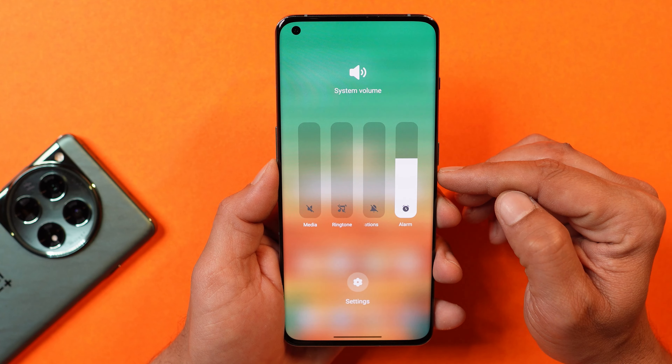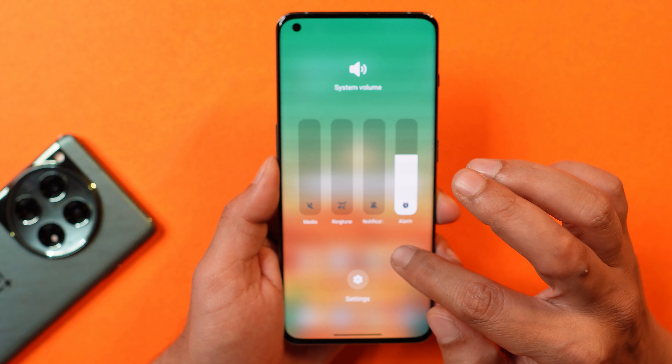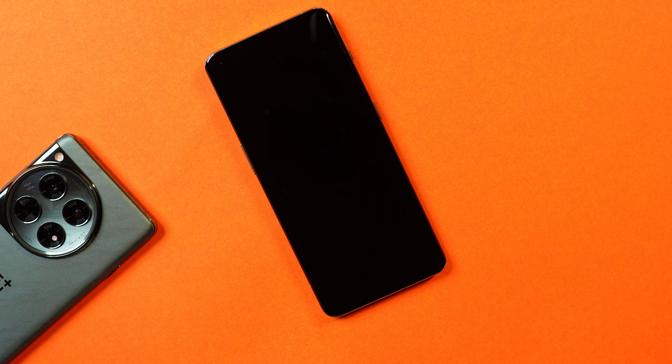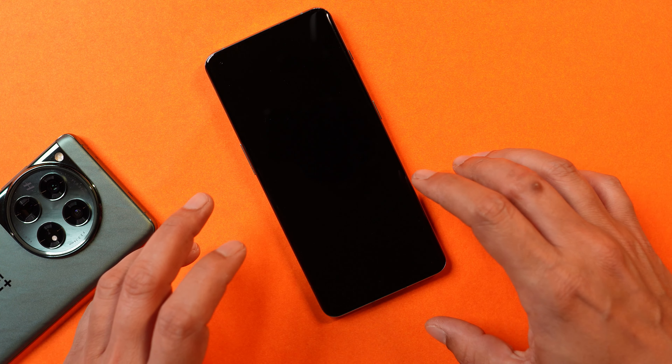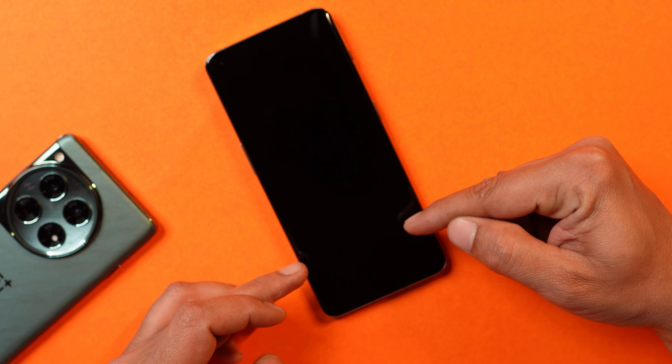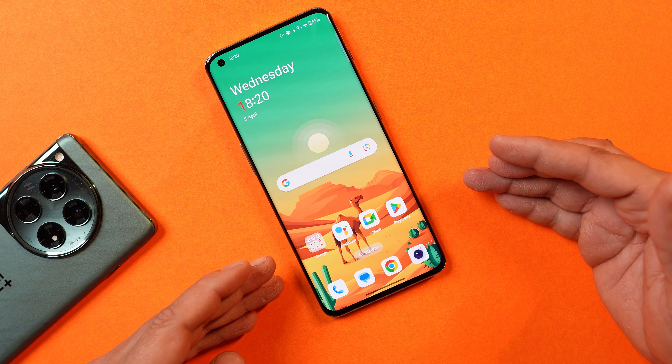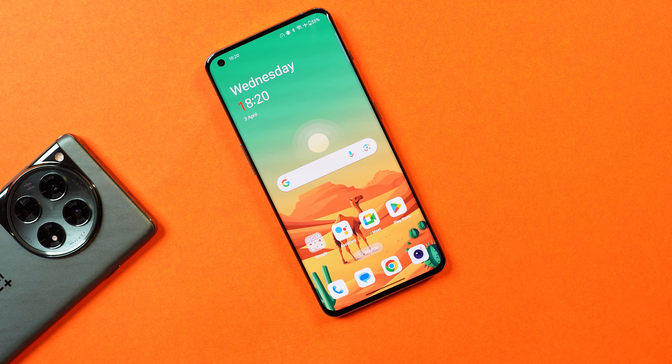OnePlus is also changing the entire UI of volume sliders on OnePlus smartphones — this is how the new UI will look. Though it covers the entire area, it looks pretty neat. The last change is that now you can use fingerprint unlock without waking up the screen. I'm not sure exactly what they are talking about — if it means unlocking without the fingerprint icon showing, this used to happen previously also. So if it's something else, let me know in the comment section below.